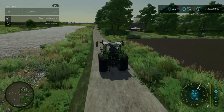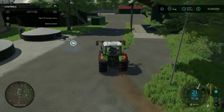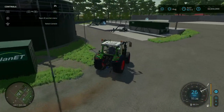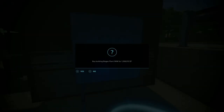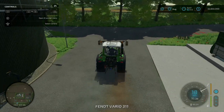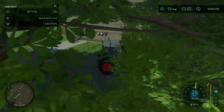Now heading off the main path, I'm approaching the biogas plant, tucked away on this side street. We have liquid inputs here, solid inputs directly in front with two bunks. You have the purchasing trigger right here, and you can purchase the biogas plant for $1,558,972. There are a couple of big bunker silos in the back, and the liquid output — aka digestate — is right there.